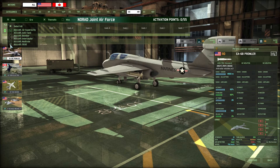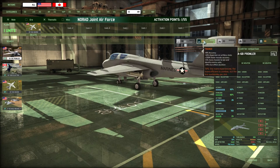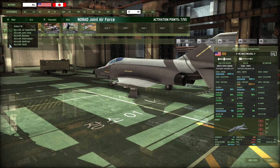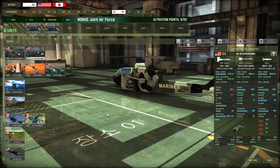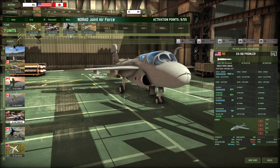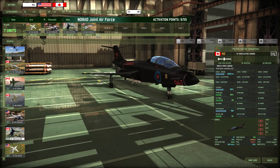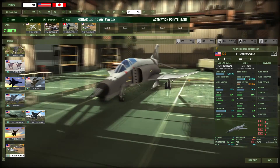We are going to get the Raven, two Prowlers, two Electric Voodoos, and two Wild Weasels. Then we're going to go to Helicopters and get six Super Cobras, giving us six Super Cobras with two SEED missiles each - that's 12 SEED missiles. The Raven adds two more for 14, two Prowlers brings it to 18, two Electric Voodoos brings it to 22, and the two Wild Weasels bring the total up to 30 SEED missiles in this deck.